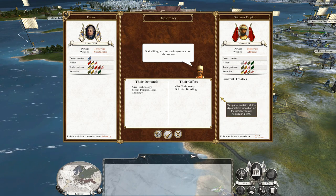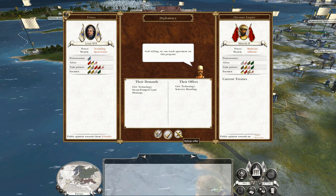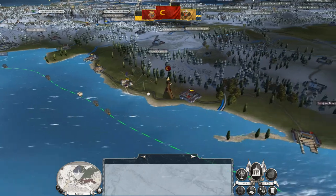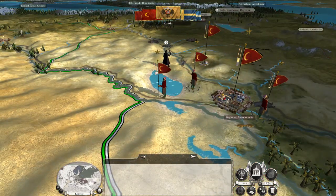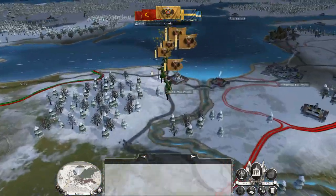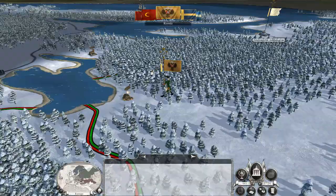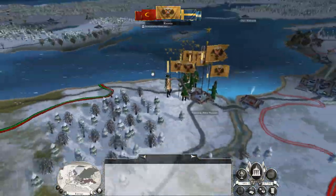Do you want selective breeding or steam pumped land drainage? No — I've got four or five universities on the go, I do not need anyone's help in advancing my technological state. You're worried now, aren't you? Yeah, you're pulling back. And the Russians lost on the field. So the Russians are inbound — oh, they're just going to raid again. At this rate I'll have my walls built and my other army will be here to help support.